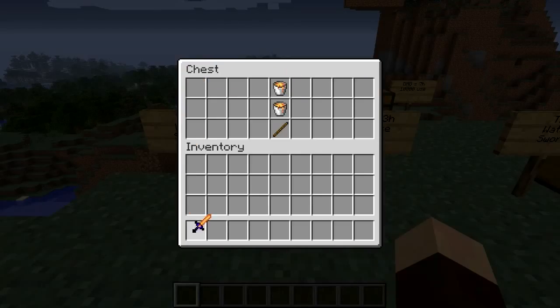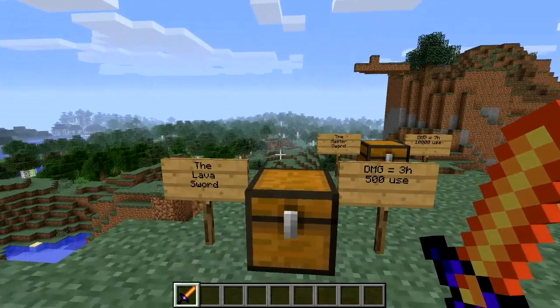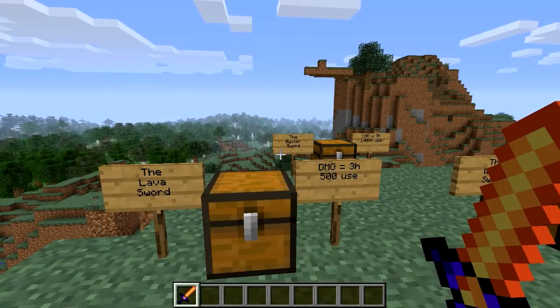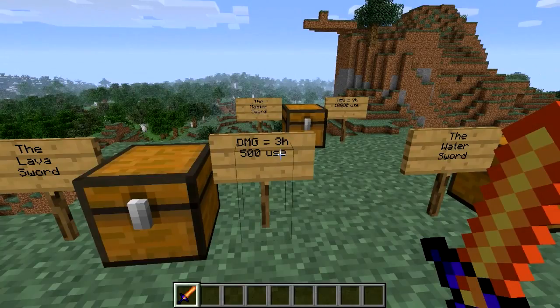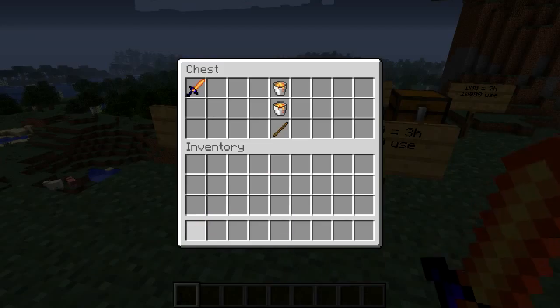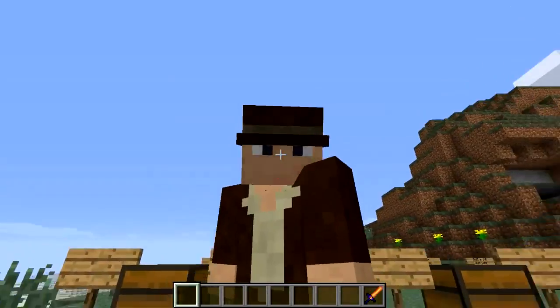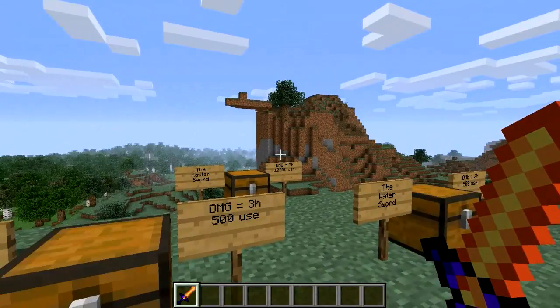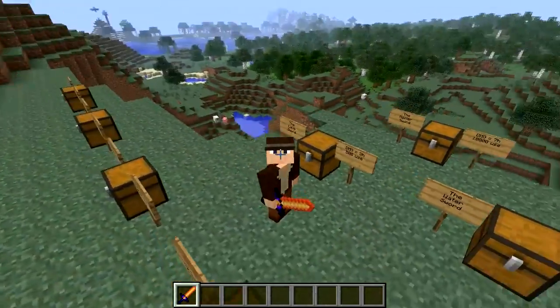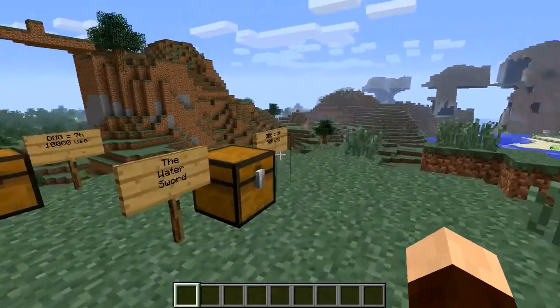The lava sword uses two buckets of lava and a stick. Unfortunately it doesn't actually set fire to anything yet — I'm hoping the mod maker will add that, because it'd be good if it did extra damage over time. It's a fairly new mod so hopefully ideas like that will be added. 500 uses on this one. There's what it looks like.